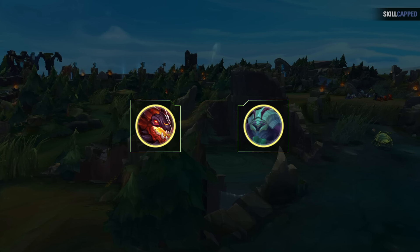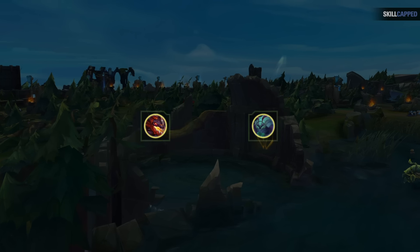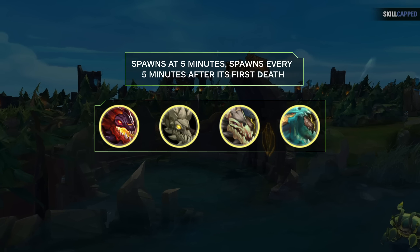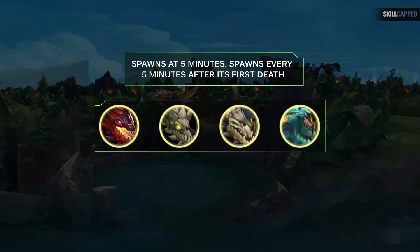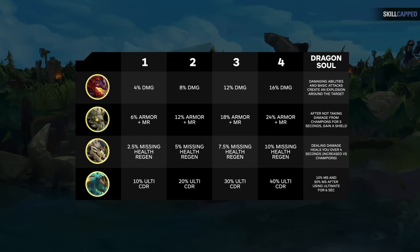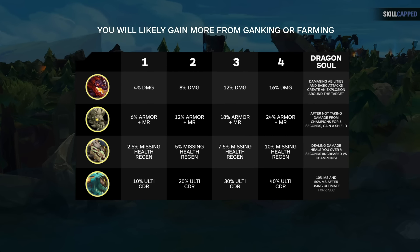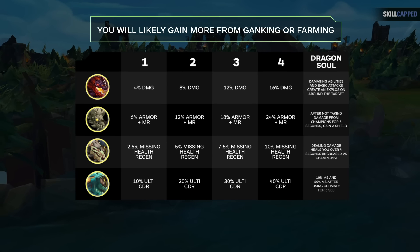Now let's cover monster objectives. The first dragon spawns at 5 minutes, then every 5 minutes after its death, and can be soloed safely by most junglers after their first base. Overall, dragon's benefits are quite low until you can stack 4 for a Dragon Soul, so if you're new to jungling we wouldn't recommend making dragons a super high priority unless you have nothing else to do or your team really wants one. You'll likely gain more by farming or ganking and practicing those skills.